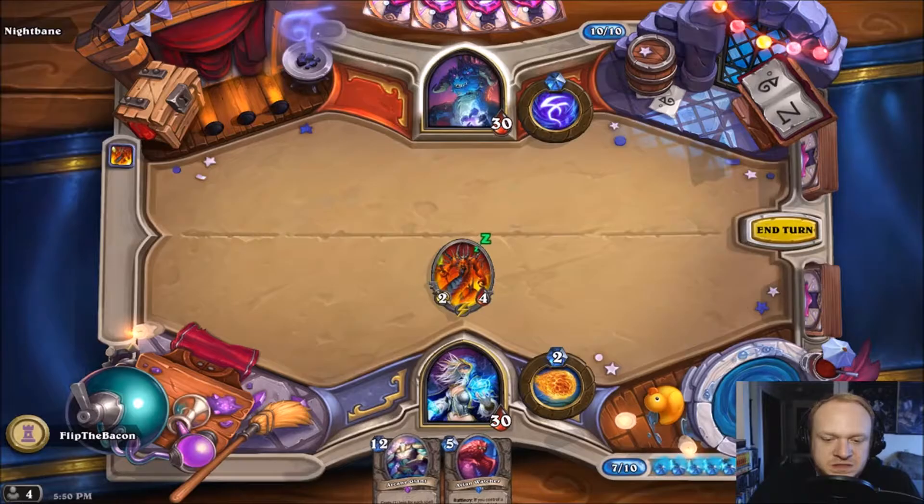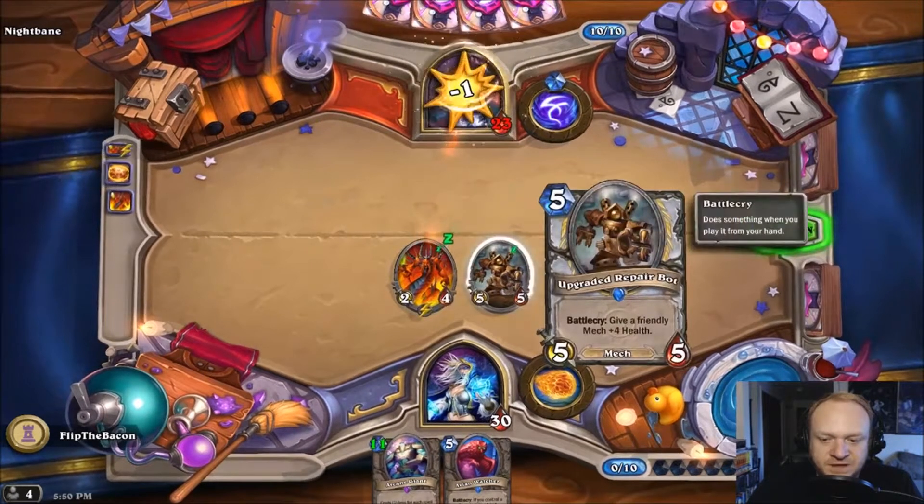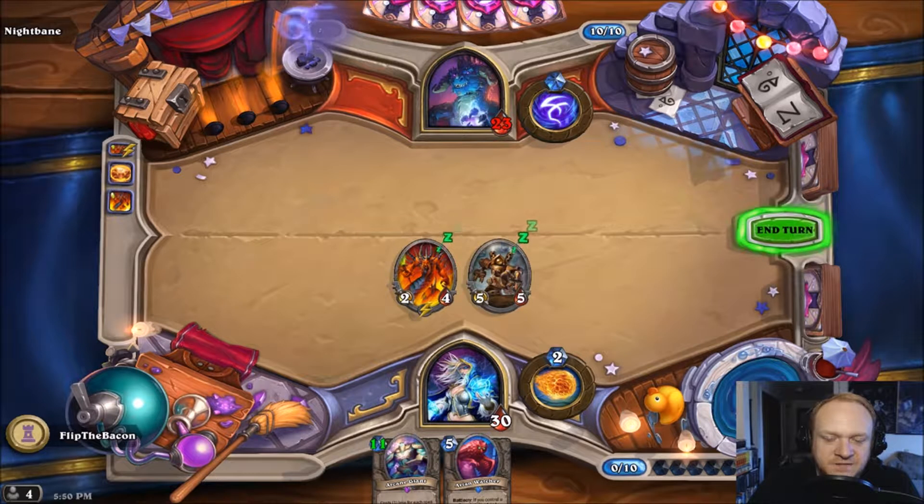We'll throw out our Flamewalker here, which is an amazing card by the way, and then we'll use this card to get our random five-cost minion. That was really unfortunate — of all the five-cost cards we could have randomly summoned, we got that one.